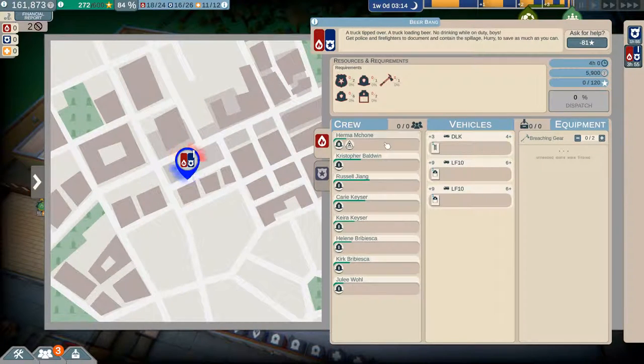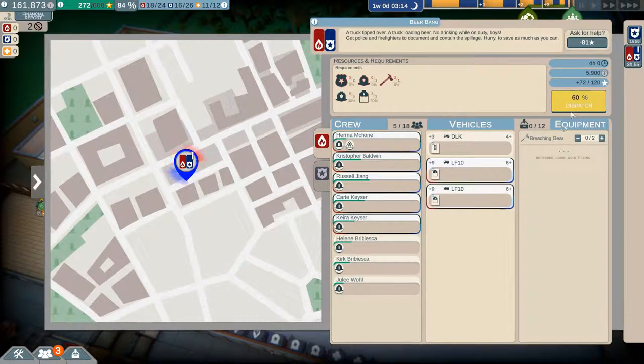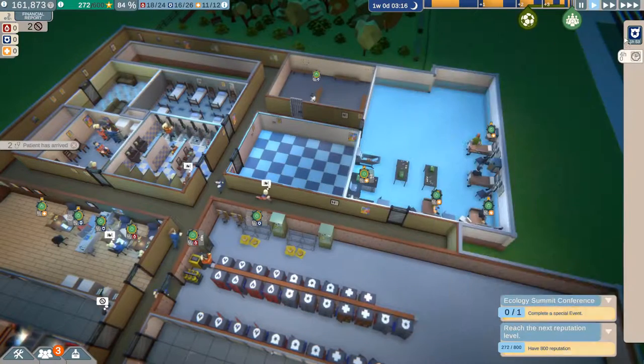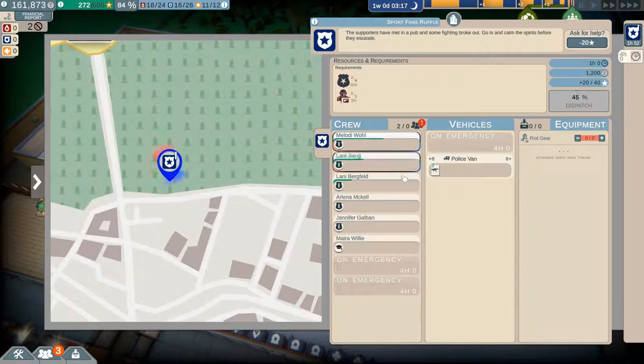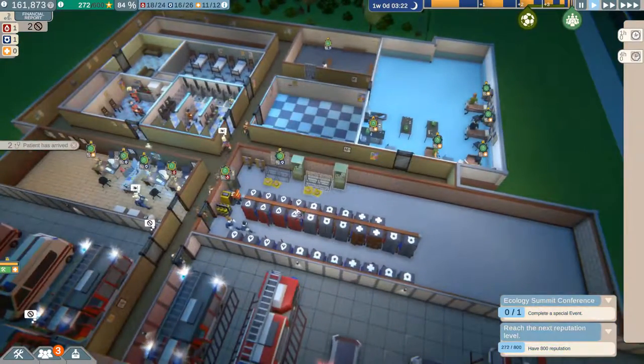I've got a feeling I'm going to need that. I can take — all right, don't need that, don't need that. I've got another truck being built at the moment and I do have breaching gear — ha! I'm going to need a couple of cops. Send you and you in there, off you go, and you — three, four — in the police van, go!